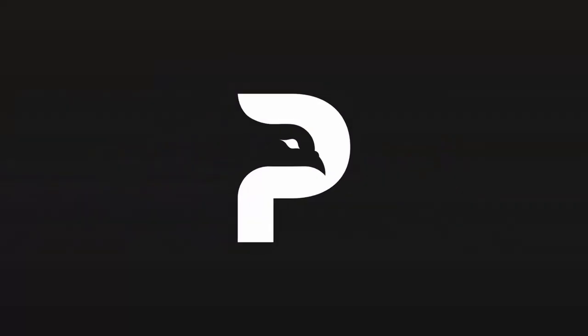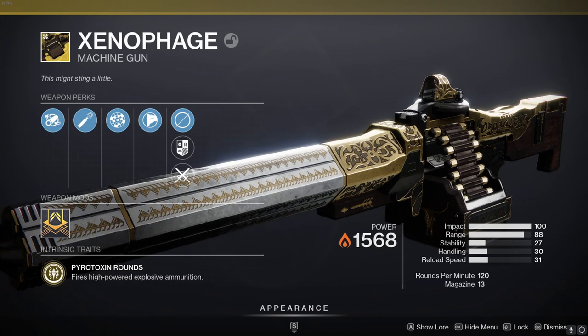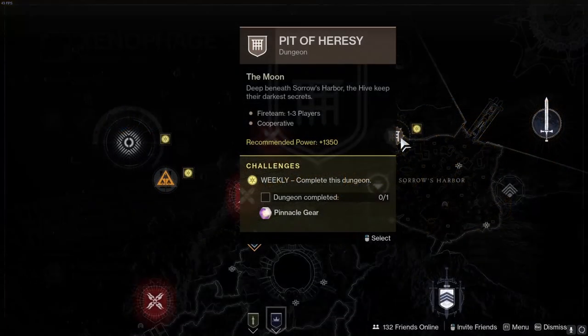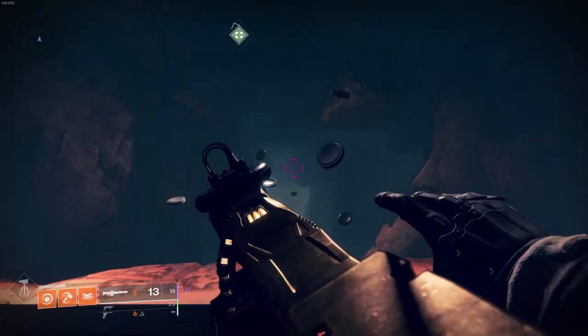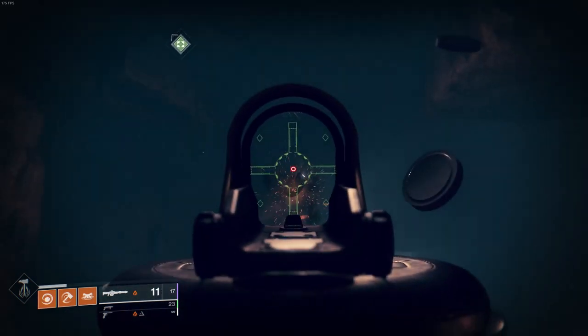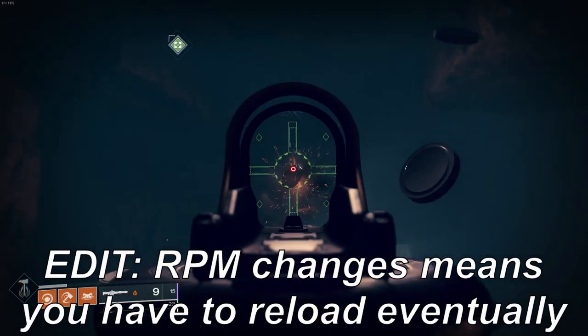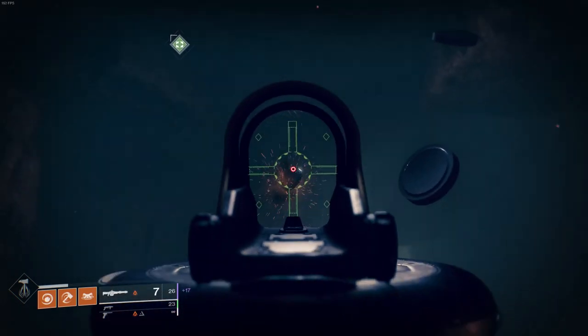Second last on today's list is another hard hitter — the Xenophage Exotic LMG. This is acquired through a secret exotic quest tied to the Pit of Heresy dungeon. Xenophage is superb in scenarios where precision damage isn't needed, and even for damage checks. It has great ammo economy, and Titans rocking Actium War Rig can empty its reserves without reloading. Fun fact: this weapon fires full auto, so be sure to hold down the trigger.